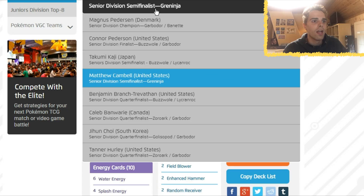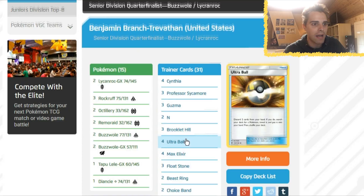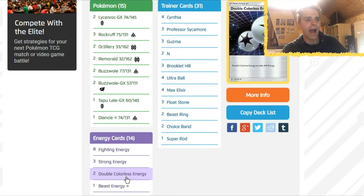Fifth place winning list in the Senior Division: Buzzwole Lycanroc from Benjamin. Same as we've seen a bazillion times before, but four Max Elixirs while only running eight basic energies and also two Double Colorless Energies. This player was prepared to use Lycanroc's Claw Slash — a very, very nice inclusion.